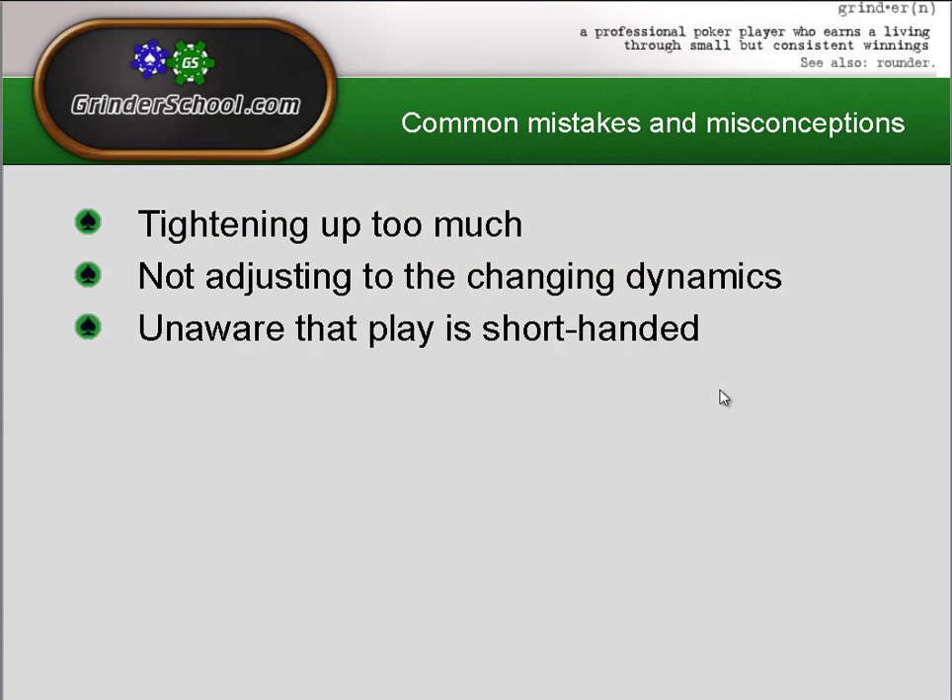Common mistakes and misconceptions: tightening up too much on the final table bubble — it's much better to be aggressive, but in the right way, looking to shove against more vulnerable stacks rather than shoving into a big stack who's going to call wider. I've seen players and students not adjusting to changing dynamics — if a player suddenly plays back at you, address that by tightening up and being prepared to 4-bet. And players are just unaware that play is short-handed, so the blinds hit you more often and you're in late position more often, meaning you can steal more.